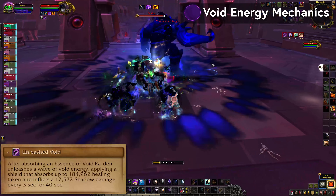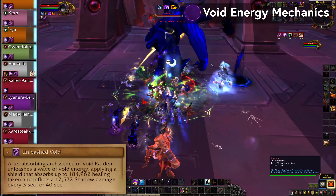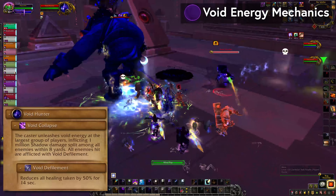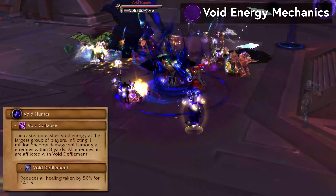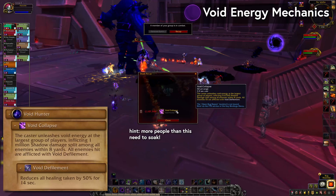After Ra'Den eats a shadowy void orb, he'll throw out a raid-wide healing absorb with Unleashed Void and get his void moves. Healers need to try to heal that off as quickly as they can. He'll call a Void Hunter add who needs to be cleaned up fast. Tank it on the boss so folks can cleave. It'll cast Void Collapse on a player, giving them a massive shared hit that they will need help soaking. Anyone that soaks will get Void Defilement, taking half healing for 14 seconds.